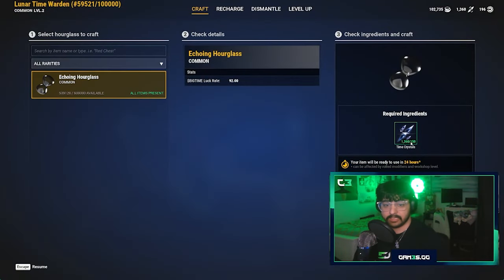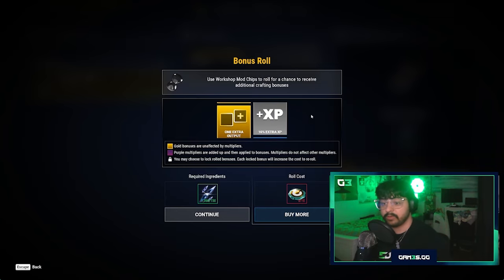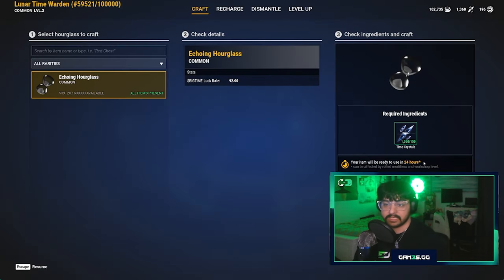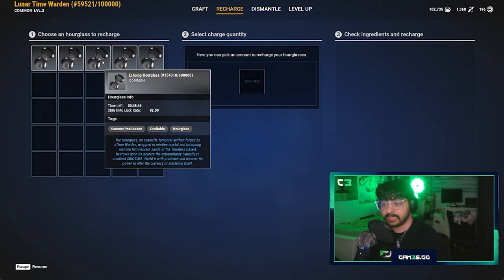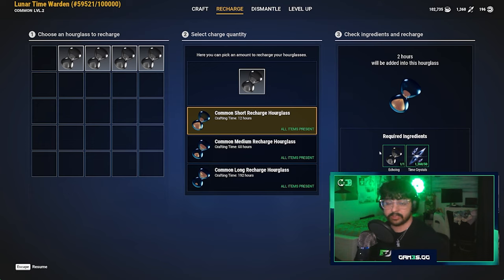To craft hourglasses, go to the time board, interact with it, and click 'craft item' — it costs 150 time crystals. You'll be presented with the same bonus roll page as other crafting, where you can get bonuses like 60 extra minutes or 25% faster crafting. The base crafting process takes 24 hours. You can also recharge depleted or low-time hourglasses by dragging them into the recharge slot, which costs 50 time crystals for 2 hours of dungeon play time and a 12-hour wait.